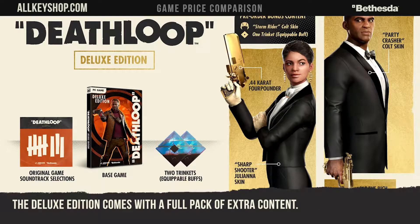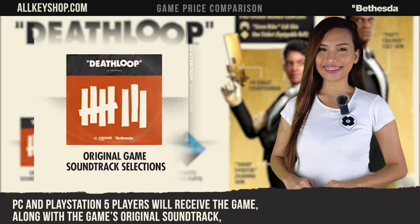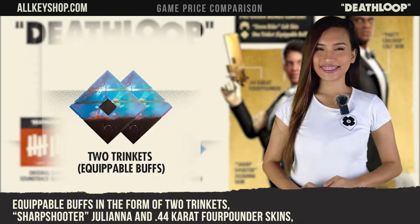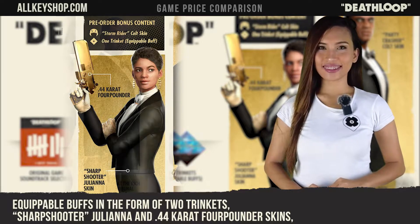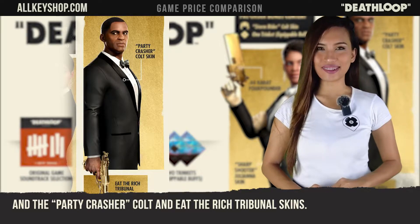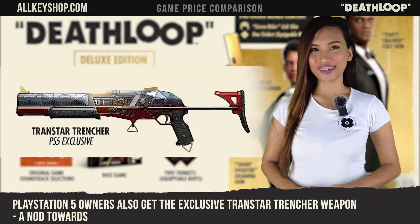The deluxe edition comes with a full pack of extra content. PC and PlayStation 5 players will receive the game along with the game's original soundtrack, equippable buffs in the form of two trinkets, PC players' Sharpshooter Juliana and .44-Karat 4-Pounder skins, and the Party-Crasher Colt and the Eat the Rich Tribunal skins. PlayStation 5 owners also get the exclusive Tramstar Trencher weapon, a nod to arms.